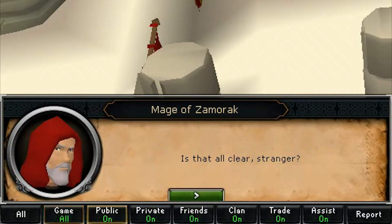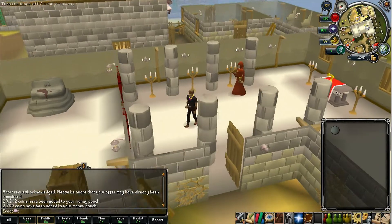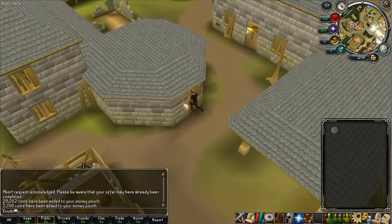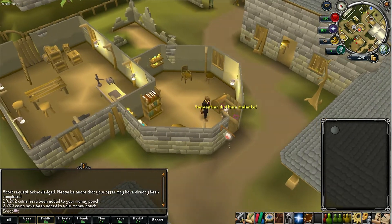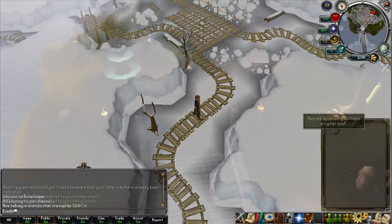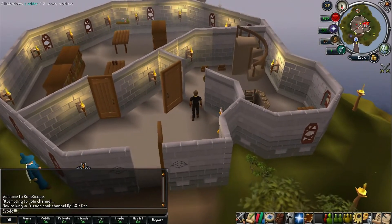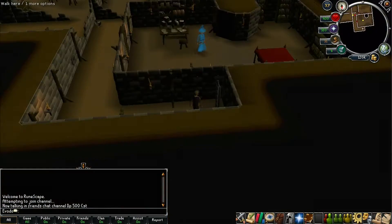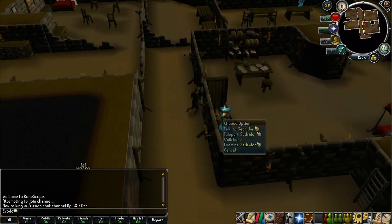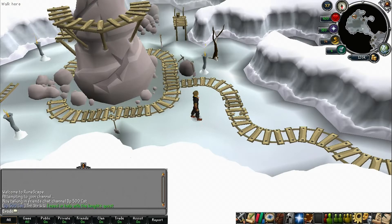Every time you go to an essence mine it will record it in the orb. You have to go to three out of the five available. The easiest are obviously the one right here - just teleport with Aubury like that. Now that we're at the Wizard's Tower, go in the door, then inside this other door, down the stairs into the basement which is marked as a dungeon. The door is right there, so just go through the door and teleport on him. The scrying orb picks it up again.